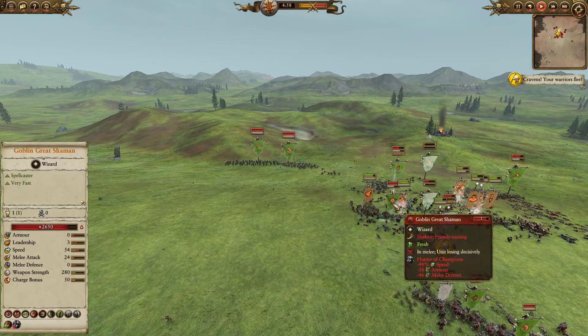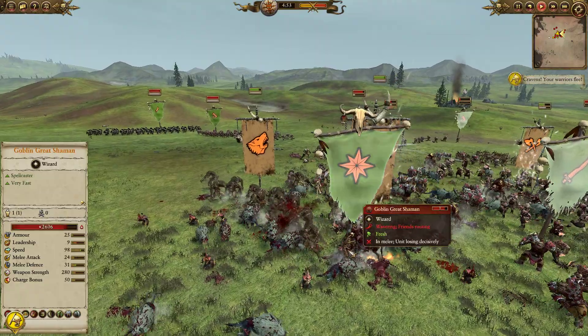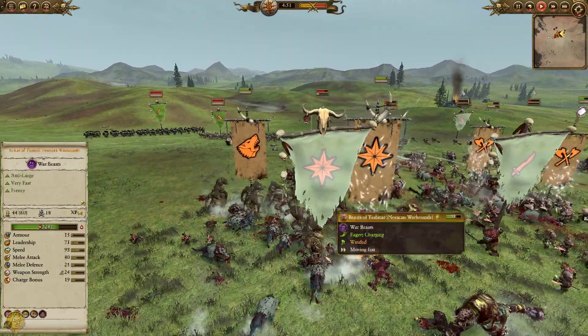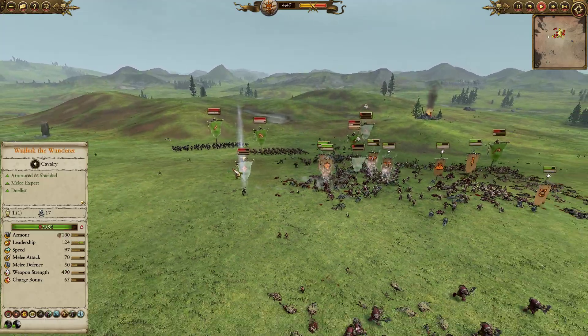We are able to get some of the Skin Wolves, and Wolfric is on the Goblin Great Shaman — I hit him with Hunter of Champions. He's struggling to escape, trying to worm his way out, but we're beating the snot out of him. He's not really able to escape, but he does get terror out of there, unfortunately, and he ekes his way out with his skin.